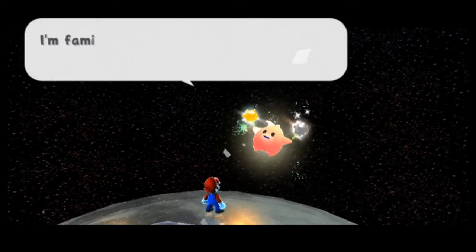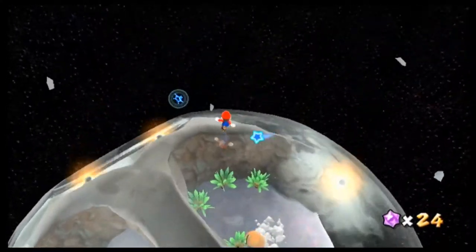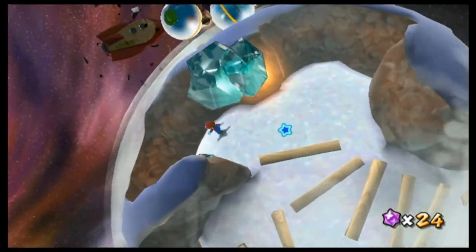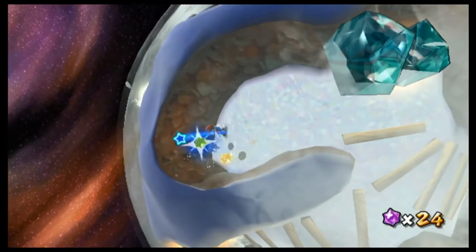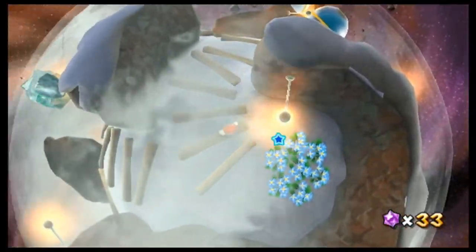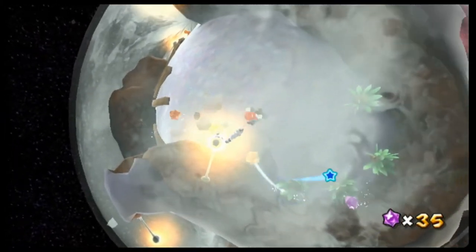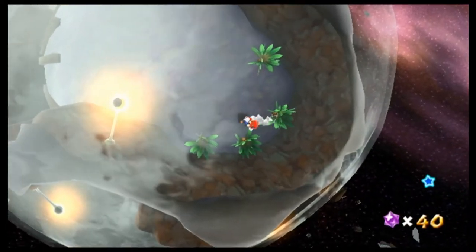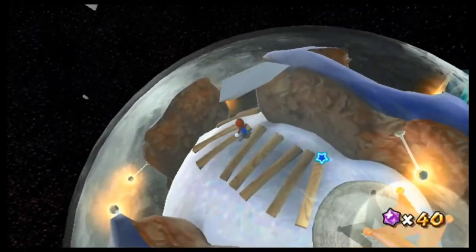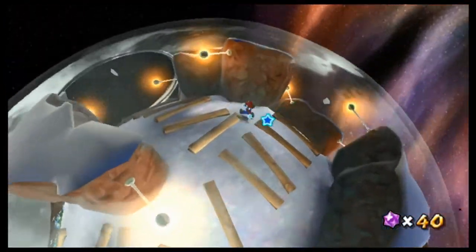I kind of want to save the Bowser level for next episode. 50 star bits - I only have 24. Let's just go in here and collect some star bits, because I know there's a lot in here. Collect those, collect all these. We can launch right now out of here, but I don't want to, because I'd rather get the secret star now and then collect the other star later.